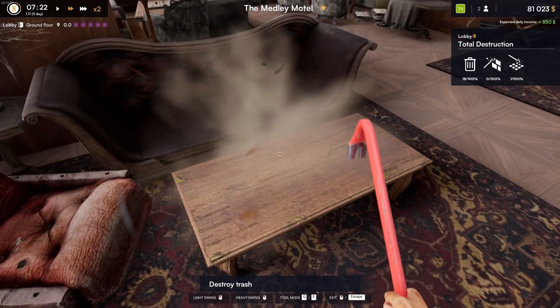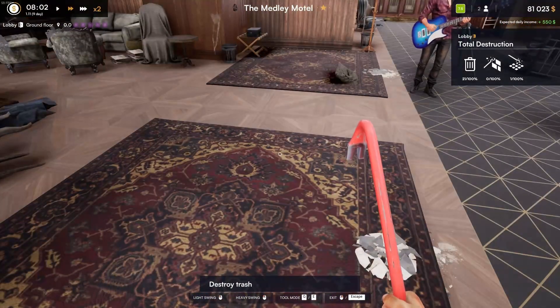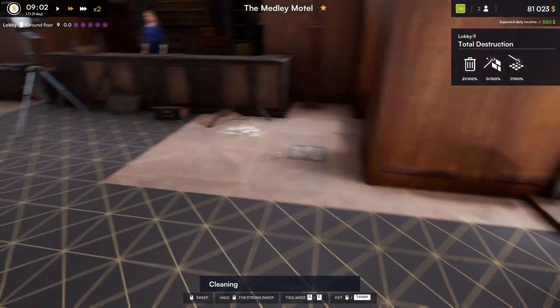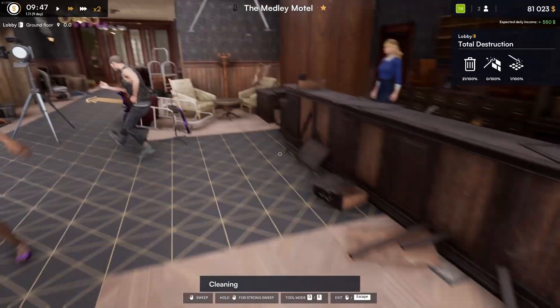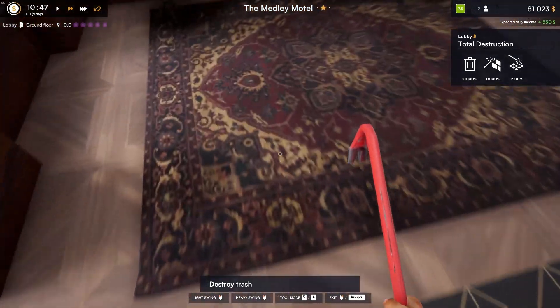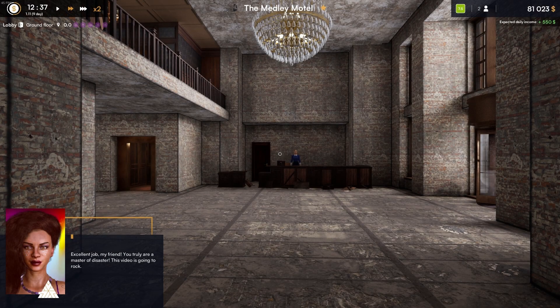I hope you're enjoying this. Hope it's working out for you good. Now we're at 100%. Now we need to sweep. I think we need to smash some more stuff. Are we supposed to smash the walls and the floor? Uh-oh. I don't know if that turned out good or not. Whoa, what's that? Dynamite? Oh gosh. Excellent job, my friend. You truly are a master of disaster.